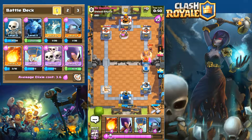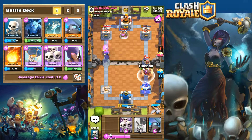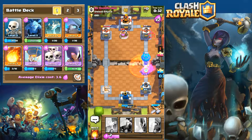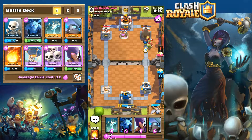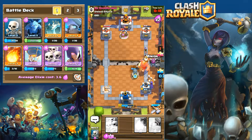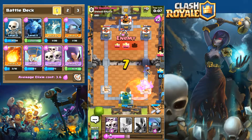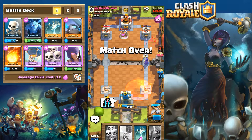He lays down the wizard and giant again on the right side — decent chance at a push. If I lay down the skeleton army they'll just get taken out, so I need to lay down the fireball first to level the playing field, then take out the giant. He lays the poison down which takes care of most of my skeletons and damages part of my balloon. The wizard takes care of the balloon before I can get there. Again the giant in front of the wizard with musketeer behind — the only counter I have is fireball. He takes a tower and wins.